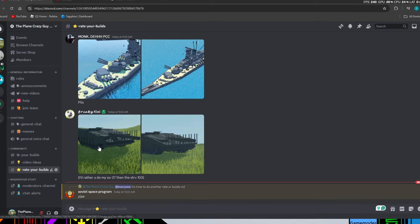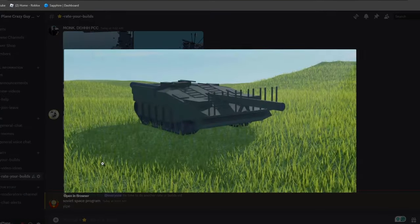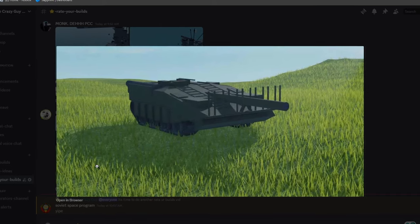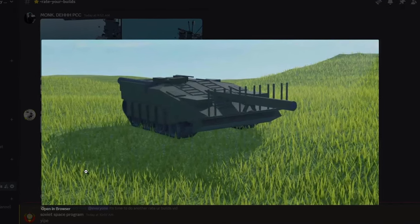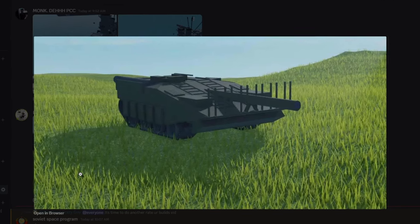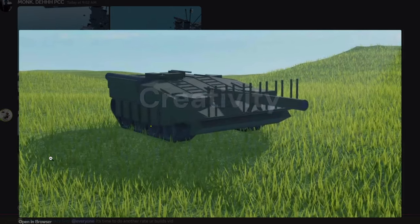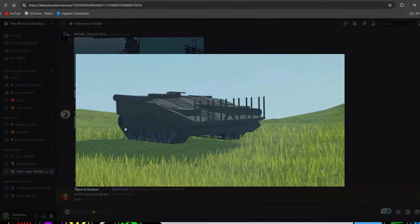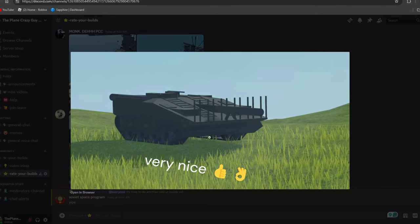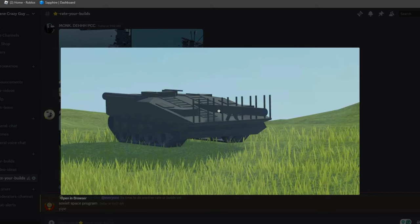Our next build is from Freaky Kiwi and it is an SU-27 tank. For creativity — I see a lot of tanks but this one is fairly unique; I like the design, so I'm going to give it a three out of five. For detail, this build has quite a bit — looking at the tracks here, it looks very good. It looks like there's some motor lock and angle lock being used, so I'll give it a four out of five for detail.